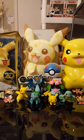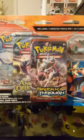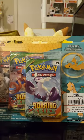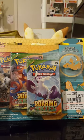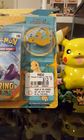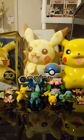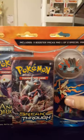Hey YouTubers, it's the Pokeholic here again. Today I got a Mega Swampert Blister Pin Pack and a Dragonite Pin Pack. The Swampert one I got from GameStop, and the Dragonite one I got from Target. Both of them are $12.99.